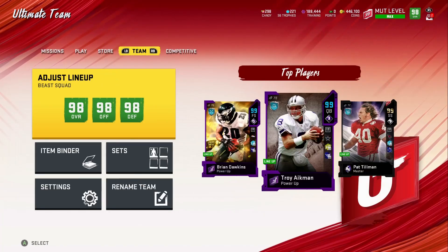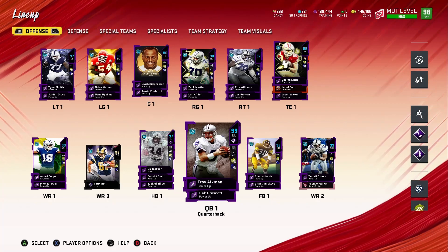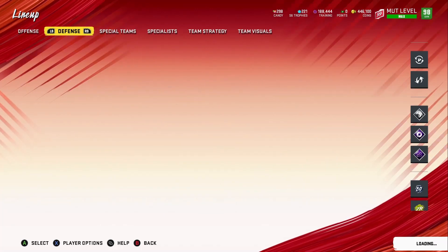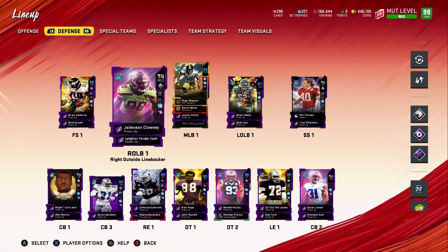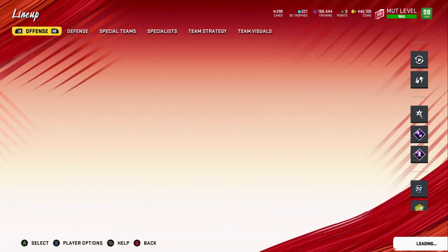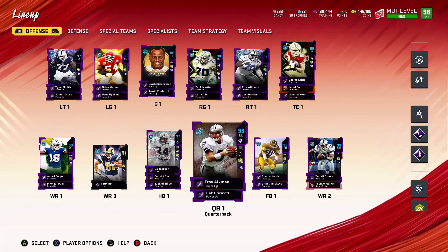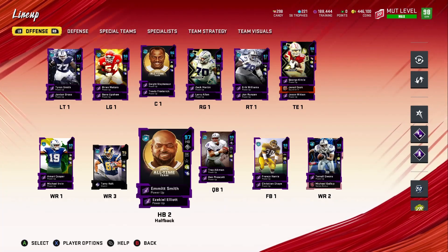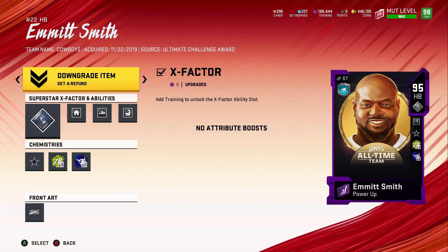The reason I saved that 98 power pass is because I knew EA was probably going to release something like this — a limited time card for someone on the Cowboys, whether it would be Troy Aikman or Michael Irvin. So I went ahead and bought Clowny's actual card and saved my power pass. I wanted to see if they'd come out with a Cowboys legend player, and sure enough they came out with Emmett Smith as a limited time — so it worked out.